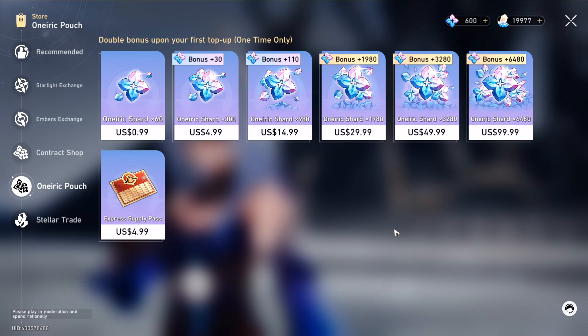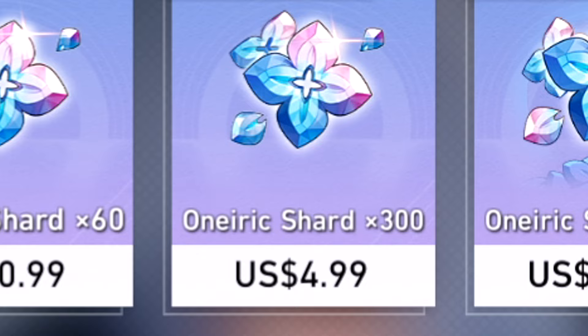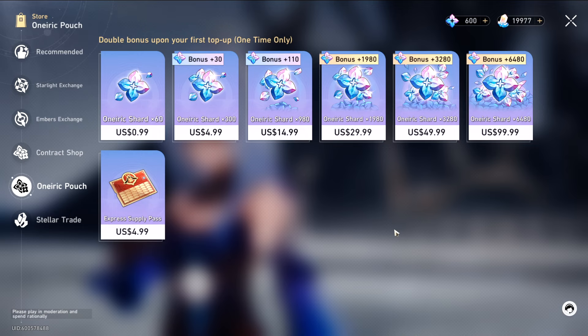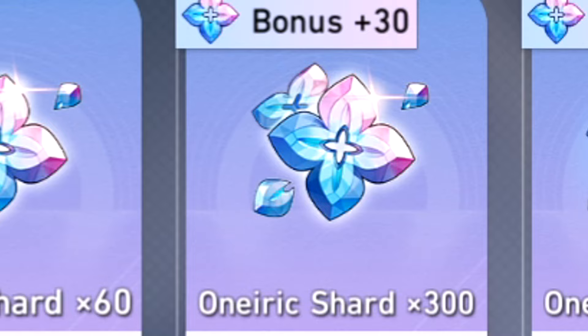However, if you were to spend that $5 towards just Oneric Shards and not the Supply Pass, you would only get 300 Oneric Shards plus the first top-off bonus of $300 as well. As for me, I've purchased this already, and as you can see, I only get $30 in Oneric Shards, which is a total of $330.